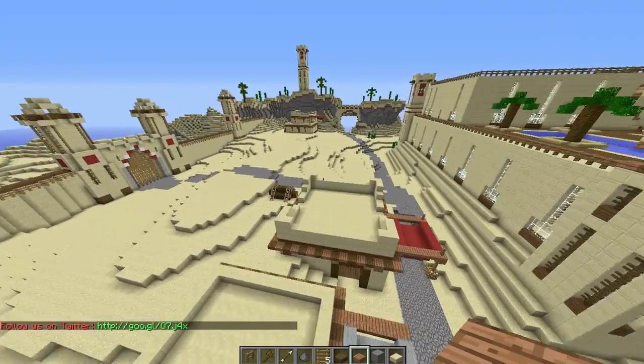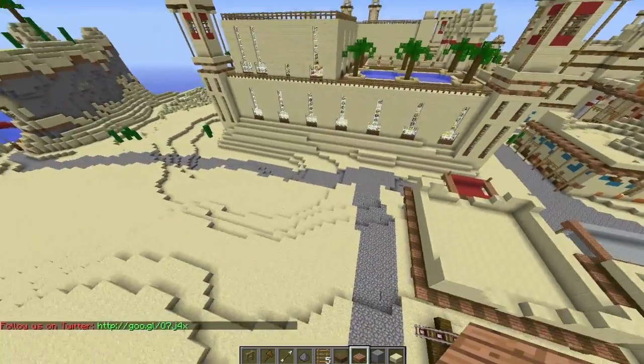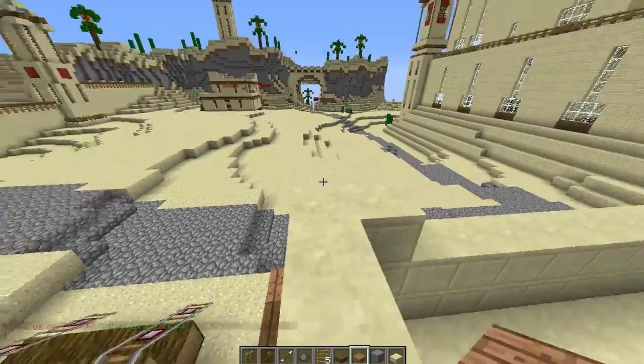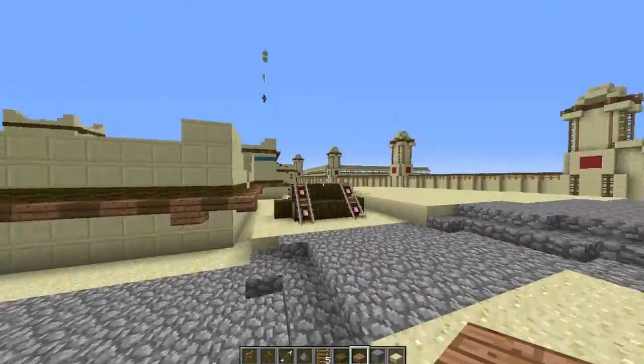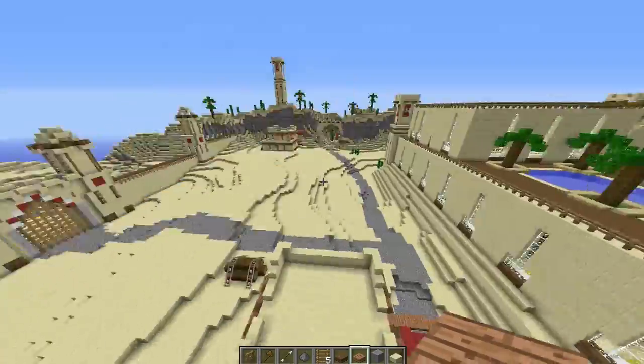Can you get to my building from there? No, I don't think you can. Really? Maybe if you get on the corner. No, not that building, the other one. Maybe if you sprint jump — nah. You were close, close, close. That's such a pointless building; it makes me sick that I actually spent time on that.